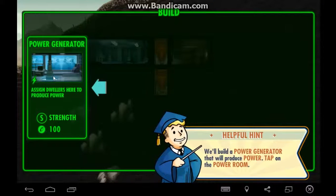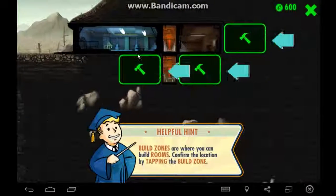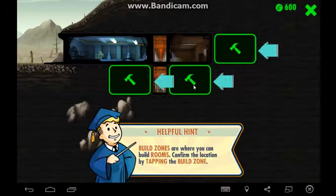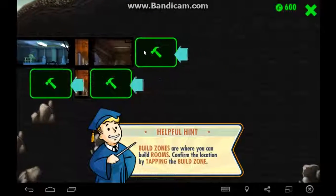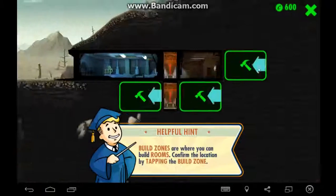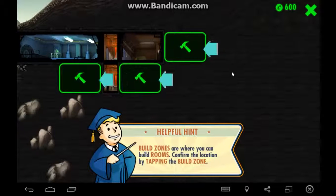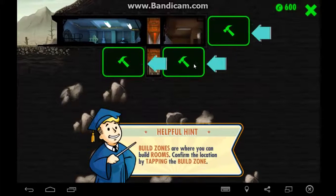First, let's build a room. Tap on the power room. I was initially thinking we should put it below. I think it might be nice to have the diner here and the water purifying room here, and maybe the power generator in here — in the classical Fallout games the power generators were usually up on the main level.